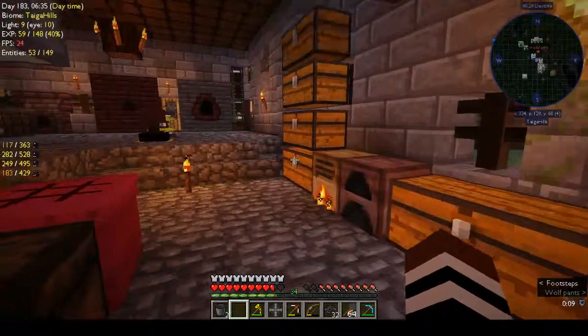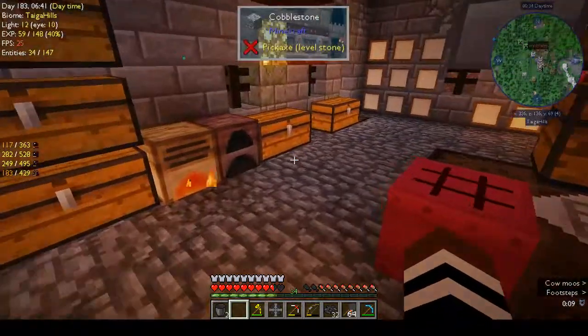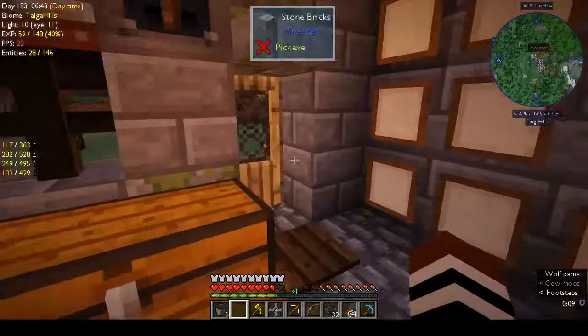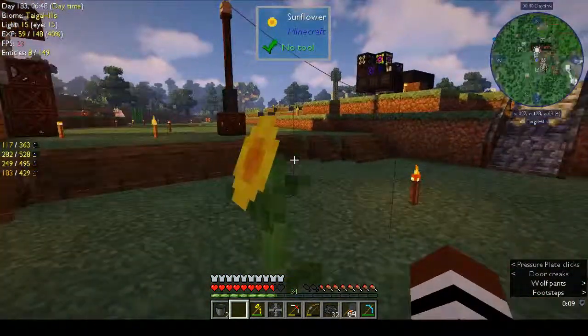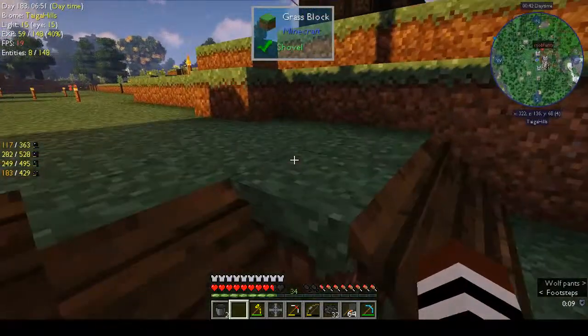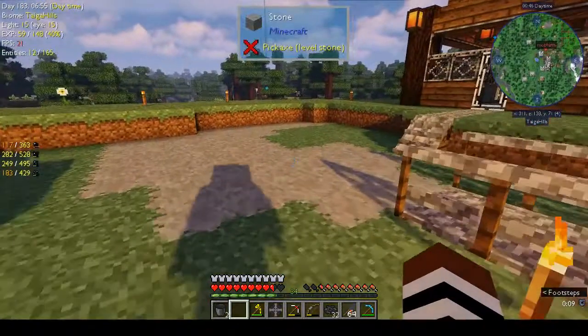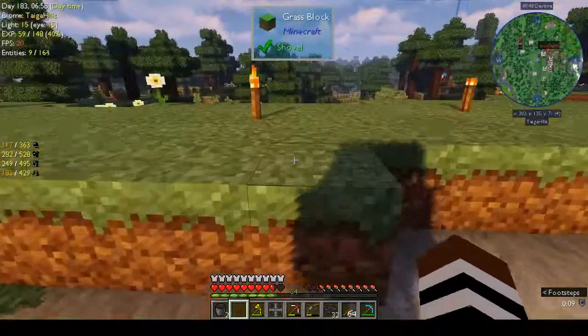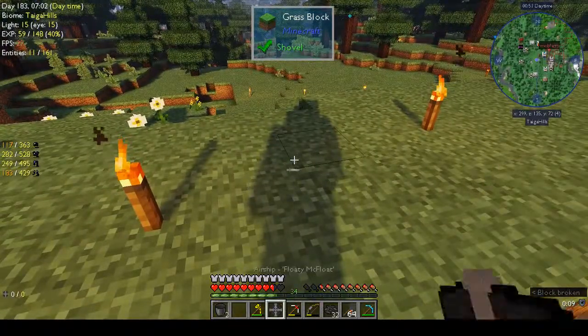We'll only put the 32 pellets in there. Go away zombies - they all seem to be down in that corner. We're at Y 68 right now, this is 71, 72 - so 75 is not that much higher than this.